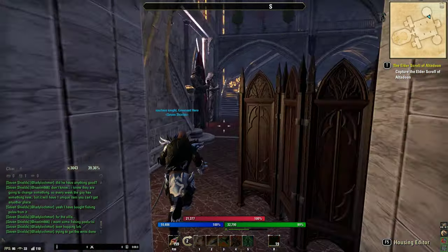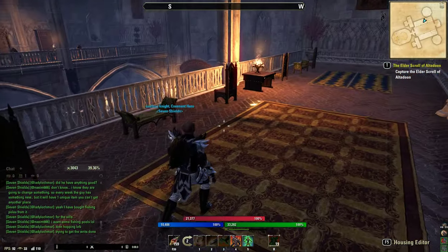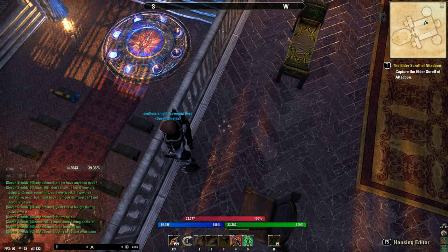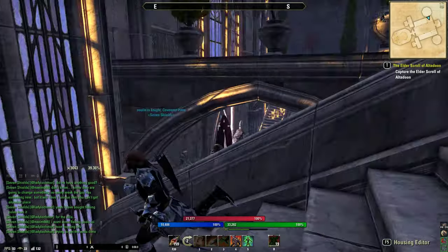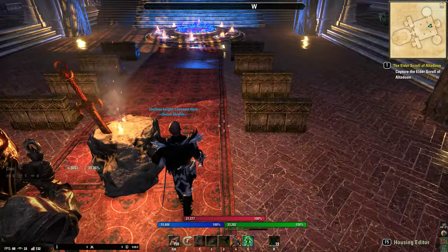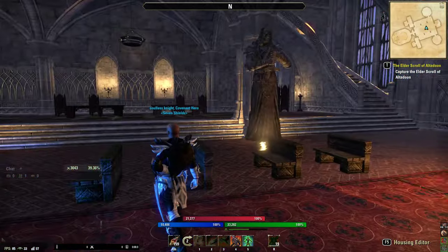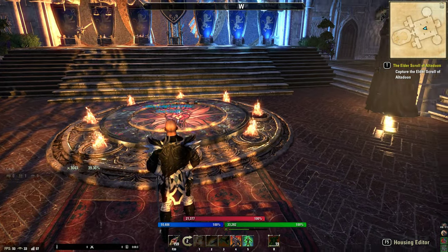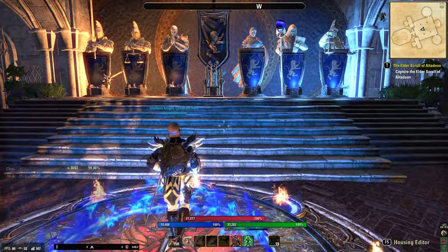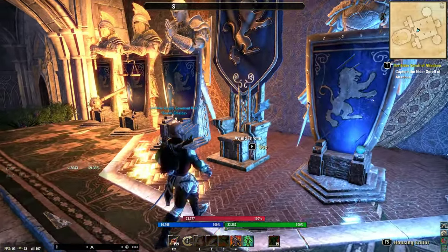There are two sets of stairs that go up. Just a couple of chairs and stuff — you can look down. Same thing on the other side, just a couple of chairs. This is the sorting stone — you can come over here and sit on these benches, there are chairs on that side too. This thing turns off the flames, this thing turns it on and it gets a blue glow.